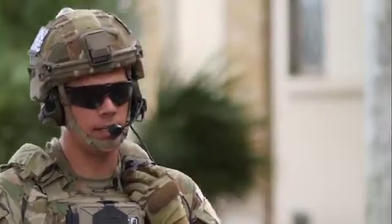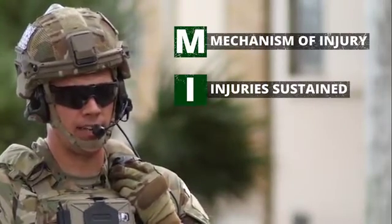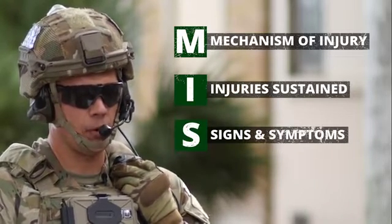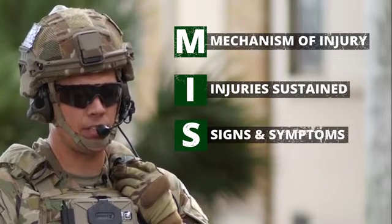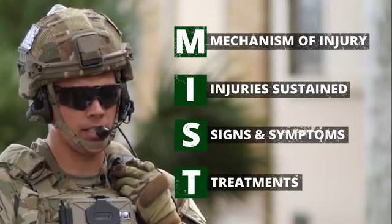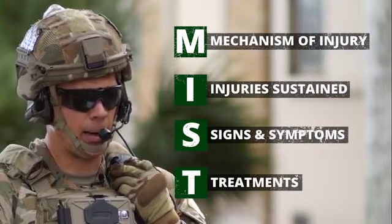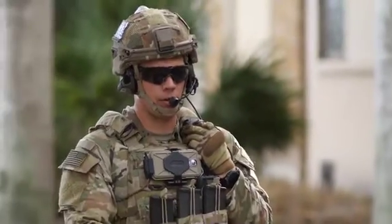Roger. MIST as follows. M: Blast injury. I: Penetrating injury to the left side of the chest as well as the left armpit. S: Casualty is alert with an elevated heart rate of 140 a minute, elevated respirations at 32 a minute with strong radial pulse. T: Bleeding is controlled with combat gauze and a pressure dressing. We have an NPA in, chest seals on, and hypothermia precautions taken. Combat pill pack given for pain control and antibiotics.